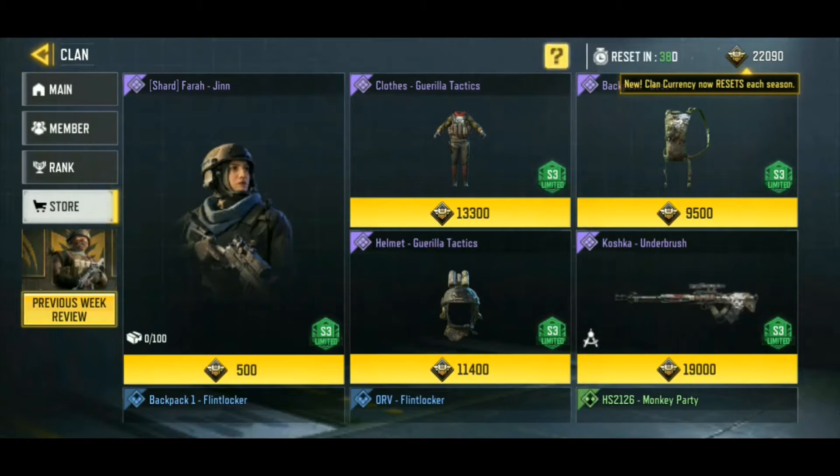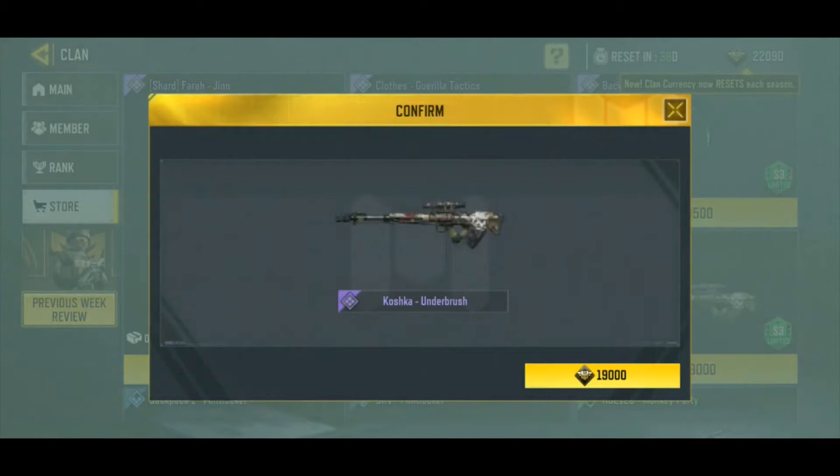Hello everybody. So we got the end of the clan war week. I have enough clan currency to purchase the new epic Koshka Underbrush. So we're going to do that.